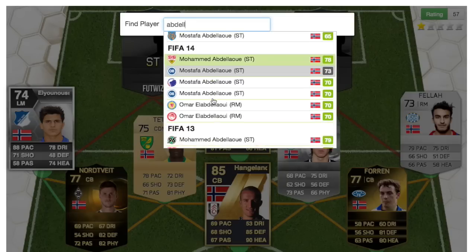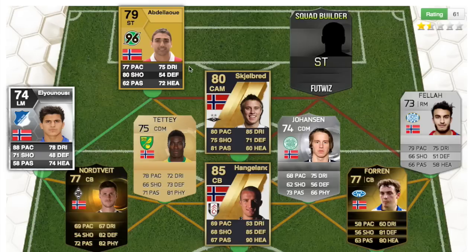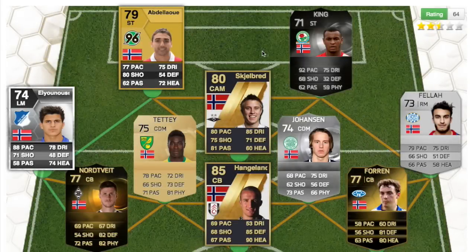Then we have our strikers. First up had a 79-rated card — his name is Abdellaoui. Please don't hate me in the comments for the names; I'm doing my best. If you don't want me to say the names, let me know. Then we have King — a 71-rated card from this year with 92 pace, which is very fast for a silver inform striker.